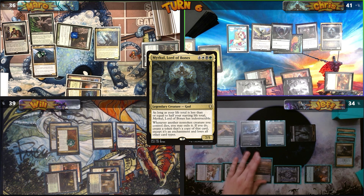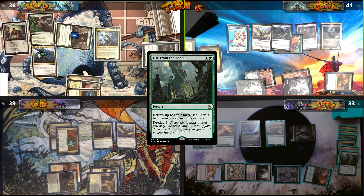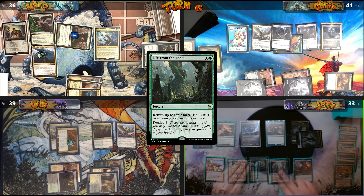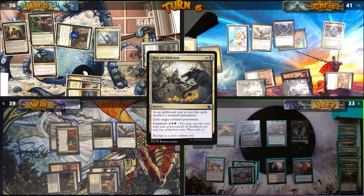I move to my end step. Jeff cracks Marsh Flats, fetches Shadowy Backstreet, and surveils — putting Life from the Loam into his graveyard. Starting his turn, he returns Life from the Loam to his hand and dredges 3. Then he casts Rite of Oblivion, sacrificing a zombie to exile Smothering Tithe.